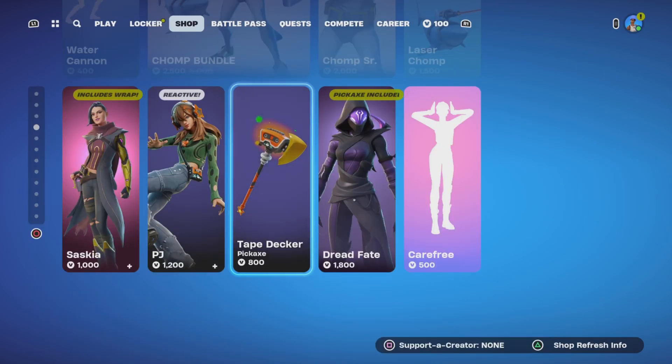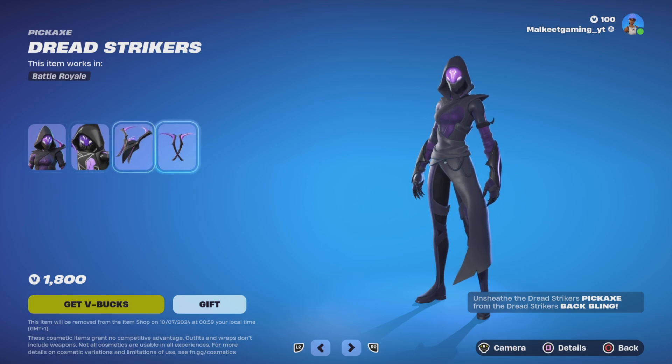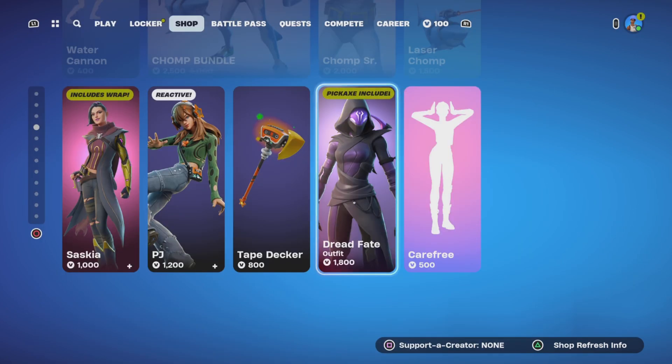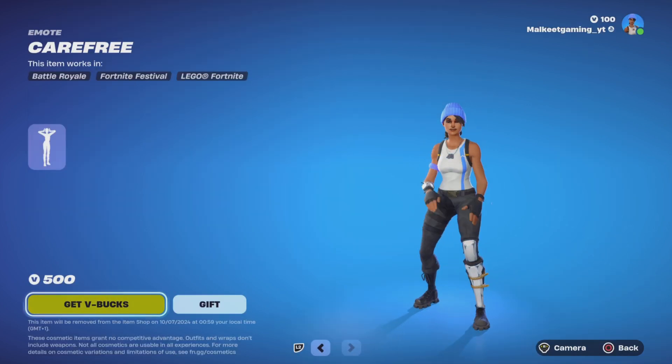The Tape Decor pickaxe is 800. Dread Fate is in the item shop and the pickaxe is included — decent price of 1800 for pretty much a whole set, and it comes with a Carefree emote.